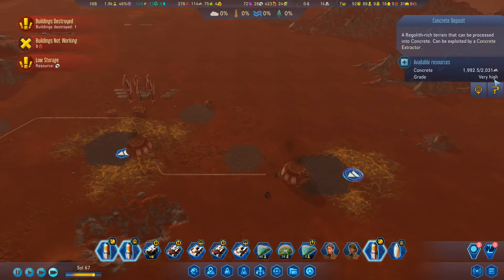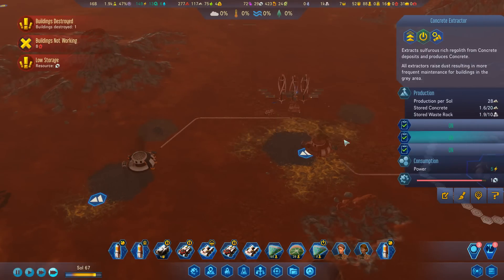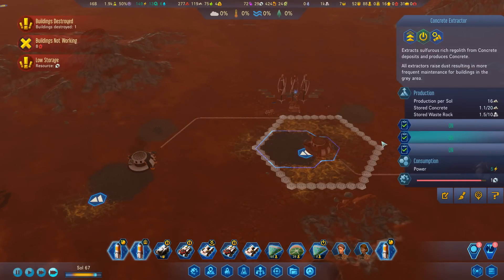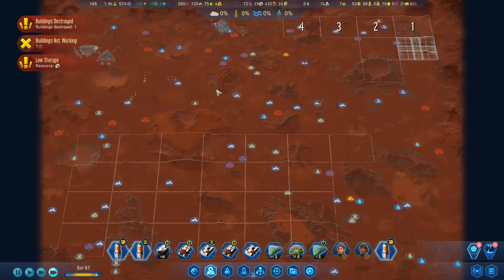Let's go down to the concrete - how are we doing? This is up and running now - awesome! This is producing 20 a day, this is 16, and this one is 28. This is a very high grade. That's about 64 per day.